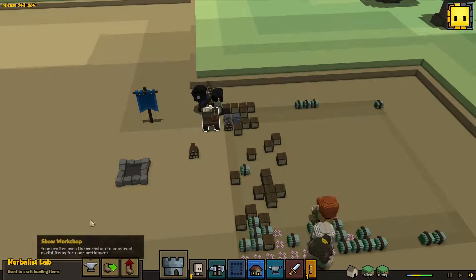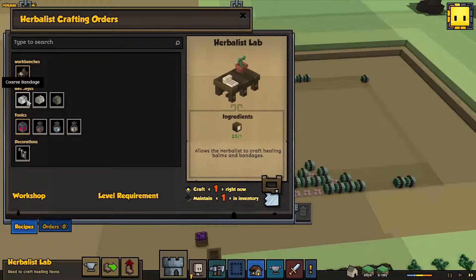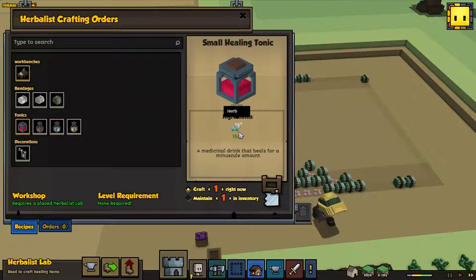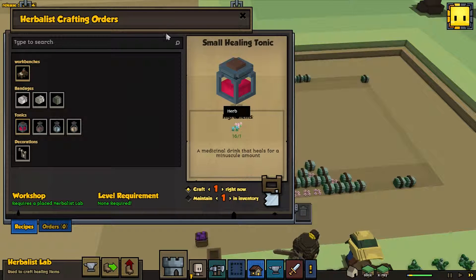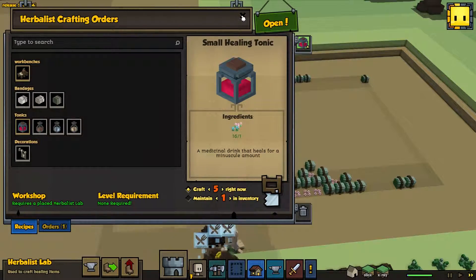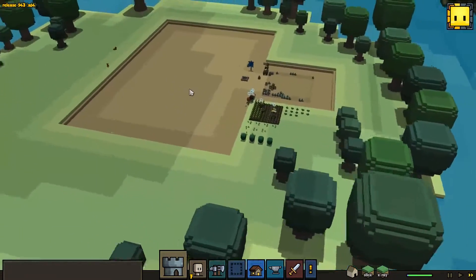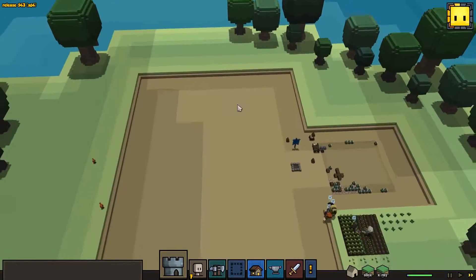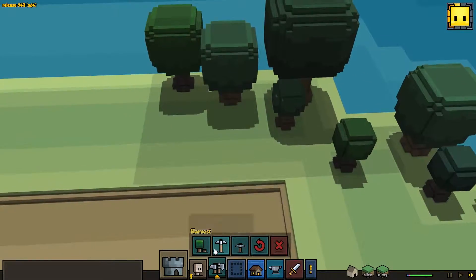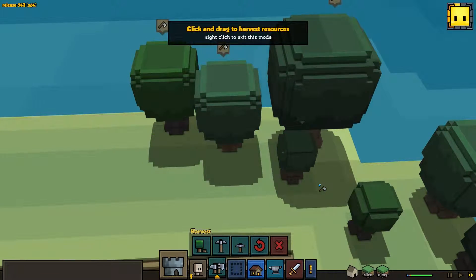Let's see what we can craft here. This is going to be so cool and so annoying. We'll keep up five of these. We really need to start on some housing here really soon - like right now, probably. That would be a good way of putting it.